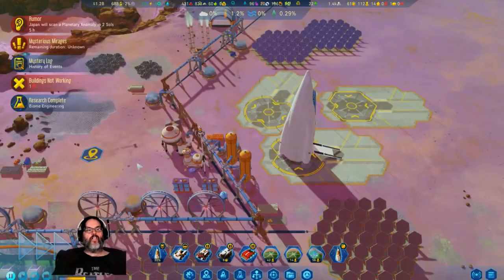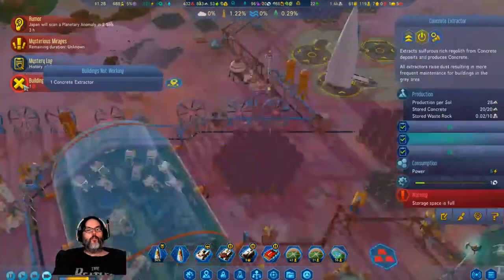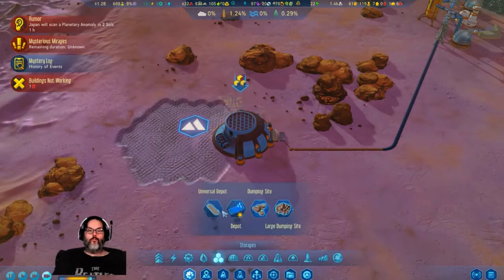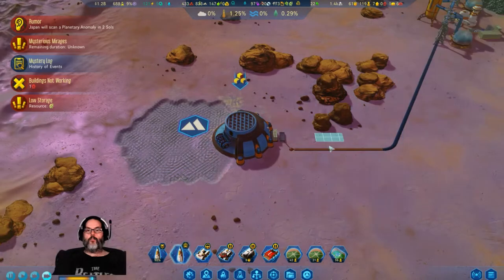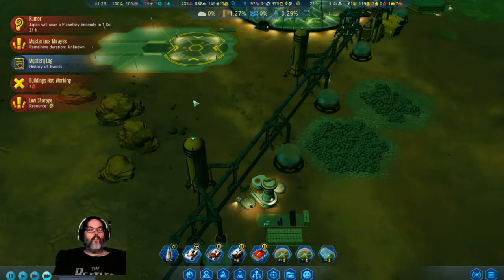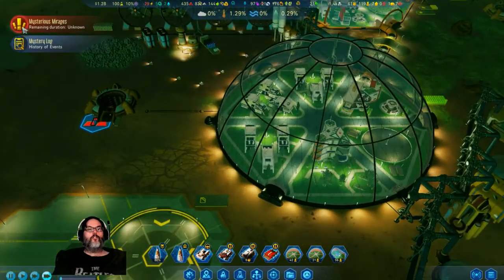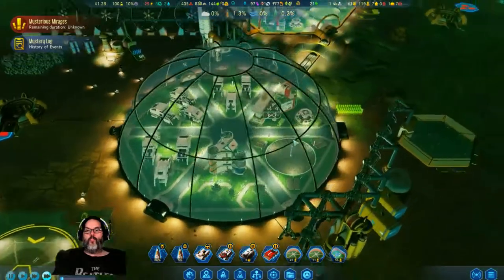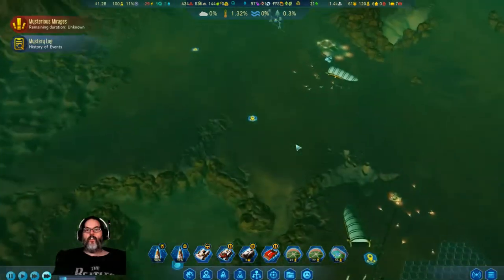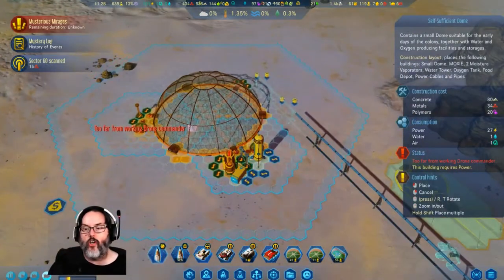Officers — yeah we don't have six. All right, biome engineering — that's going to help comfort level. You're full. Concrete — cool. You can take off. I think what I need to do now is build a very small self-sufficient dome out here, right there.